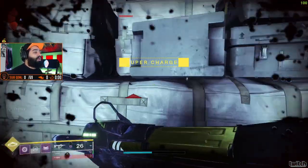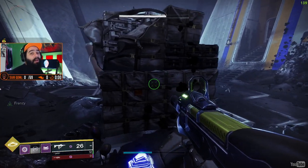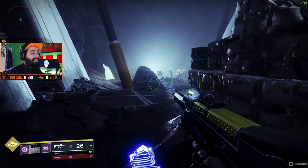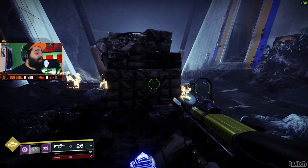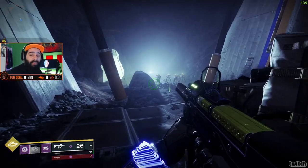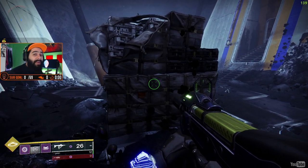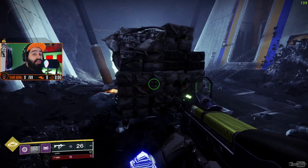For the people that don't know, Font of Might makes your weapons 25% stronger when you pick up a well. For the raid I'll be using Font of Might, but for lower activities like this where I want to see as many wells as possible to charge my abilities as quickly as possible, I would put on Melee Wellmaker. That way my grenades make wells, my melees make wells, and my class ability makes wells. I have multiple things that can make wells, including using void weapons.